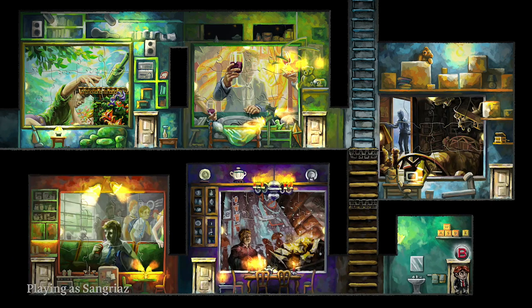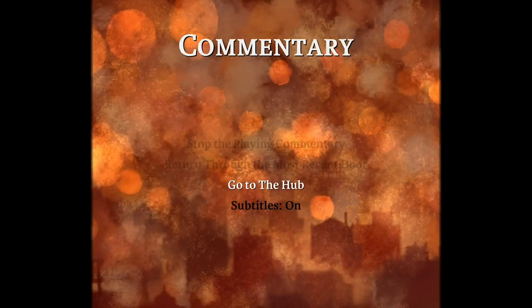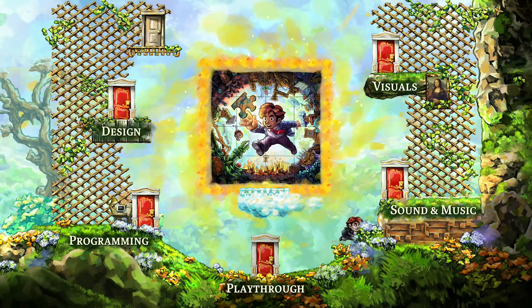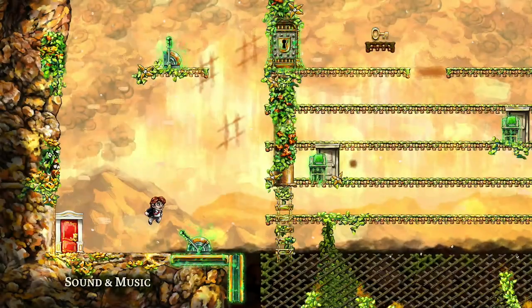Hey, it's English from the Hidden Levels here, and this is an achievement level guide to one of the levels in Braid Anniversary Edition. After I uploaded my video, there was an update that patched out the speedrun glitch, but they also updated some of the commentary world levels — especially the sound and music level.